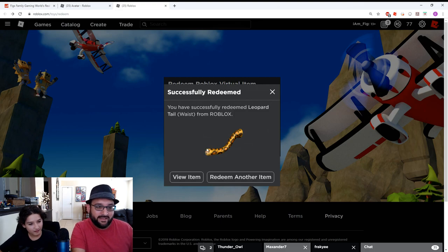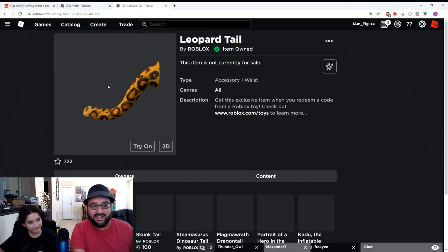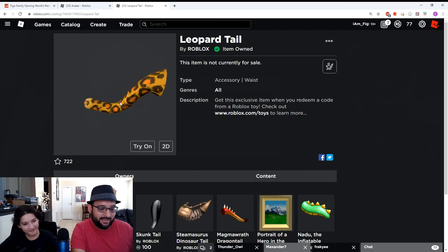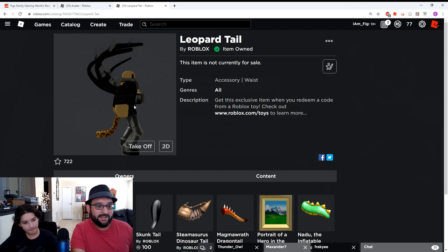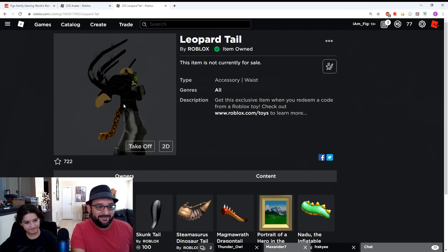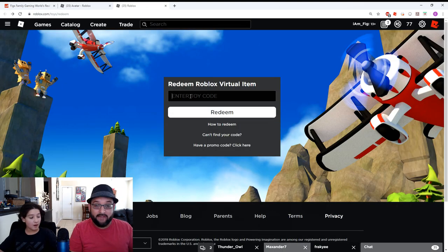Okay so here's the third one — it's the Leopard Tail Waist. It goes around your waist. Let's check it out and see what it looks like. There it is guys, it's the Leopard Tail. Okay, not too bad I guess. Let's try it on and see what it looks like. Alright, there's my tail — looks kind of weird but I'll take it. I kind of have this one extra that was laying around the house, so I'm gonna put it in.